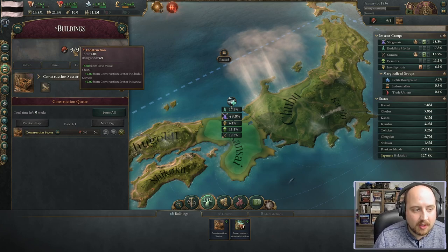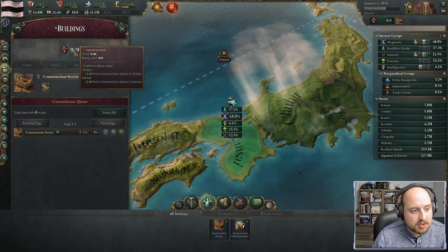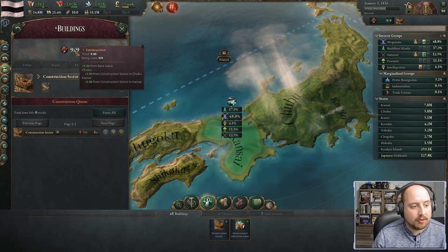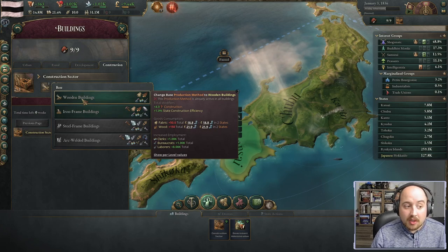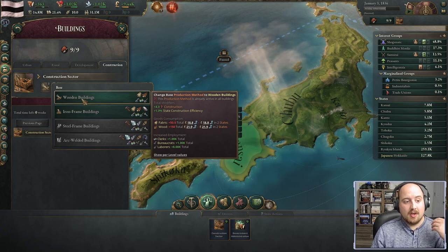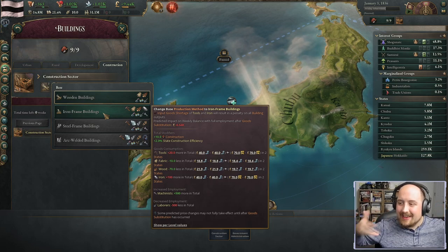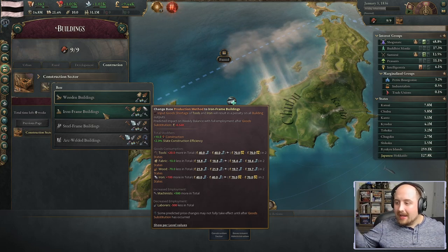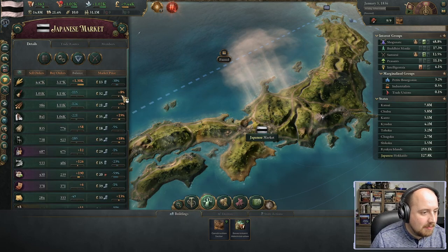We now have nine out of nine building capacity in use, with construction sectors in Chubu and Kansai, and we're upgrading one. We're looking to change from wooden frame buildings — which give plus four construction — up to iron frames which give plus ten construction. But again, we can't buy these products overseas; we need to build up the economy one step at a time.